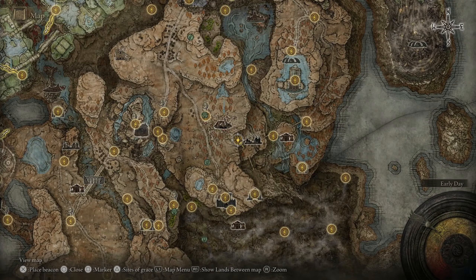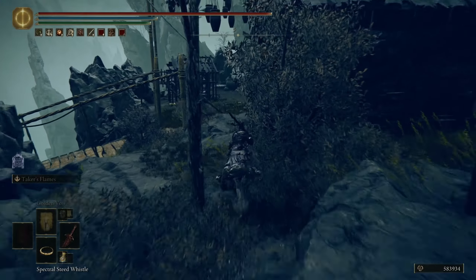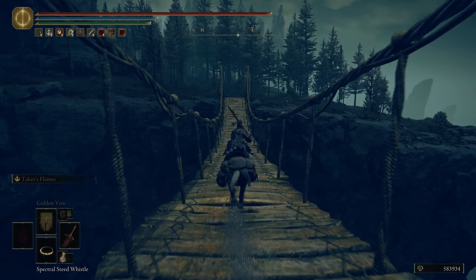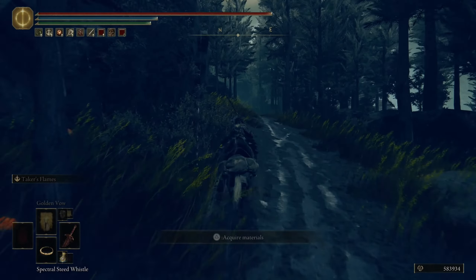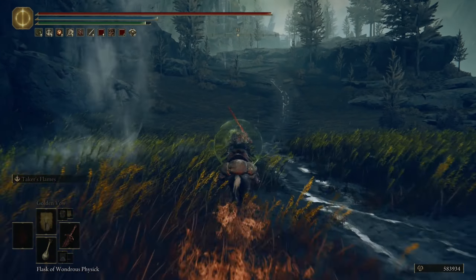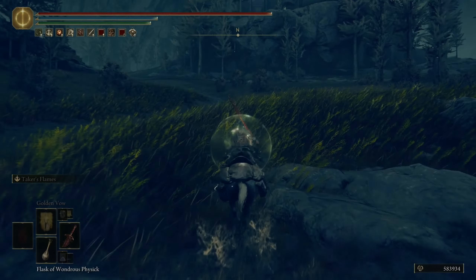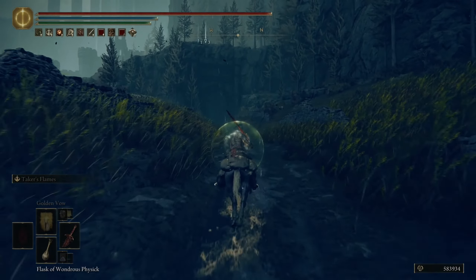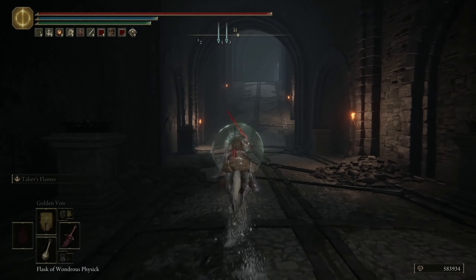You could just mark it on the map and go there — it's pretty straightforward. Pass the bridge in Bonnie Village, then the second bridge. There's another Site of Grace on the right. Press through the area where the giant is, continue on the road, and you'll see the castle ahead. Go inside the gate to the Site of Grace — this is where we start within Shadow Keep.